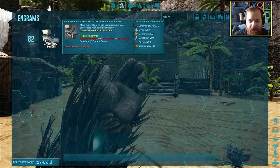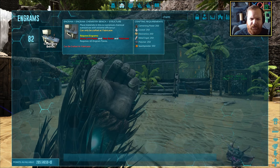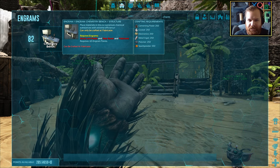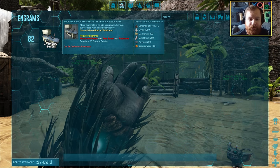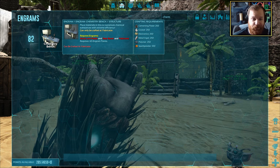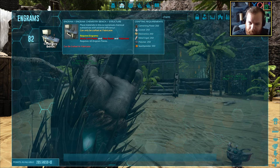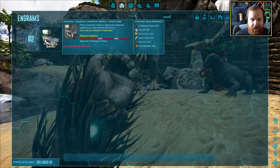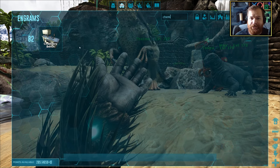Well, that's actually incredibly easy! Maybe this is the thing we'll make in today's episode. This is basically a direct upgrade to the mortar and pestle, so to be able to make things that you would normally make in a mortar and pestle but way quicker and way more efficiently would be a very, very good thing indeed. Cementing paste, crystal, electronics, metal, polymer, and spark powder - they're pretty much all things we should have in bulk. It's made in a fabricator, so let's go ahead and muster up all of the resources.